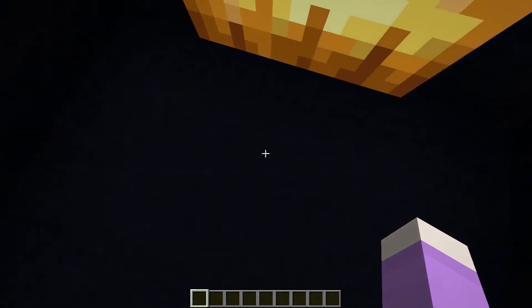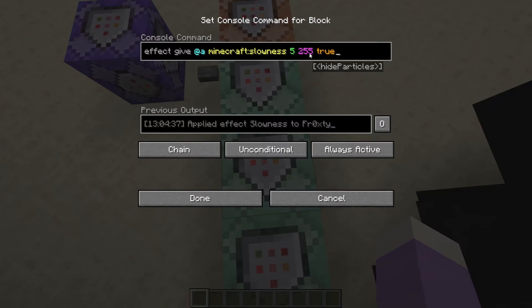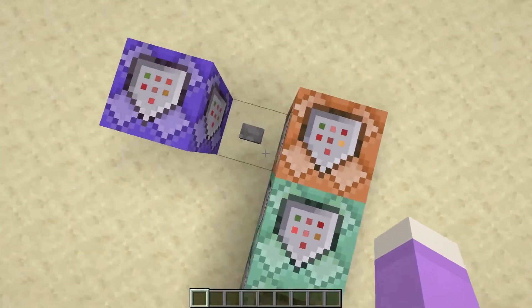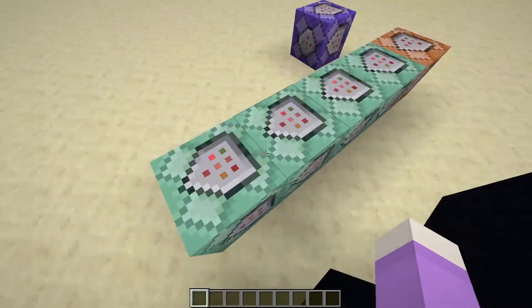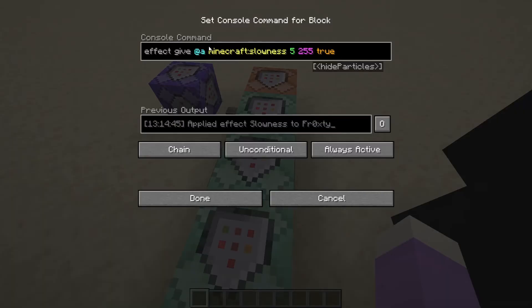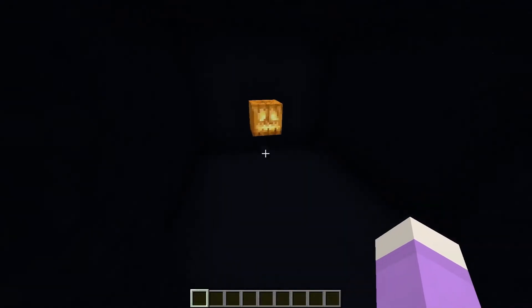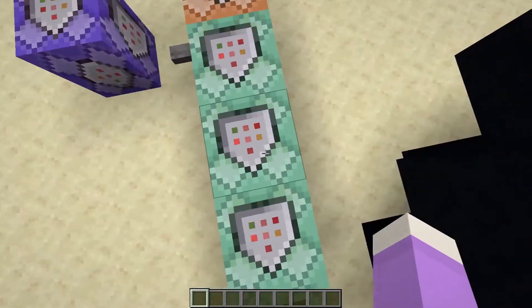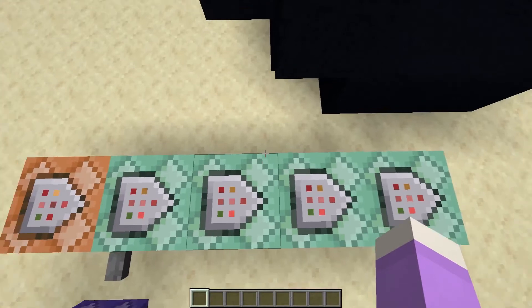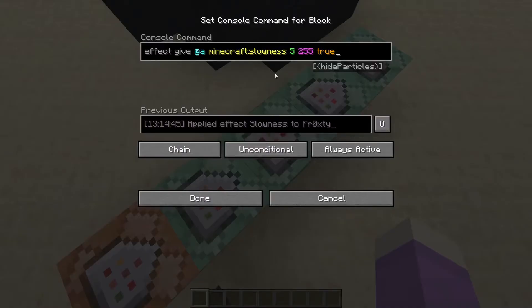The slowness command has one more use: with slowness 255, the highest level you can give with commands, the player literally cannot walk around - they're completely immobilized. The player can still jump around though, since when you jump there's nothing restraining you from the slowness effect, so jumping won't be affected by the slowness.